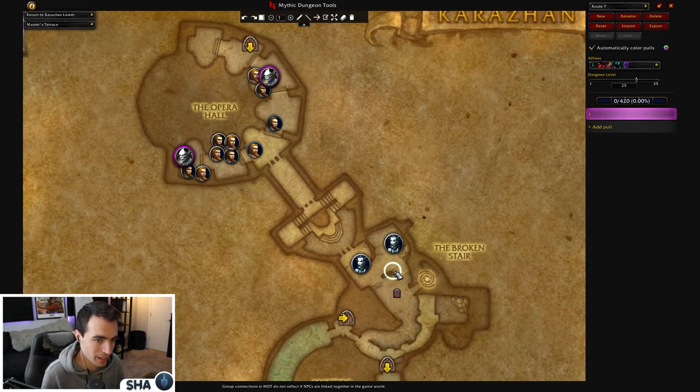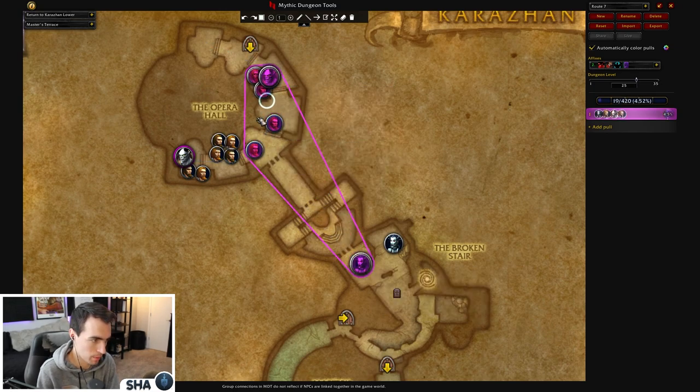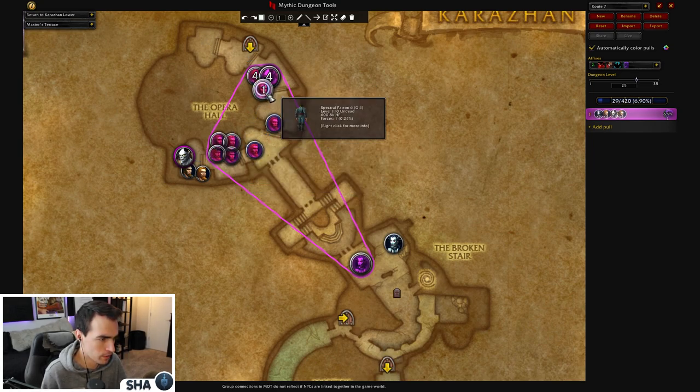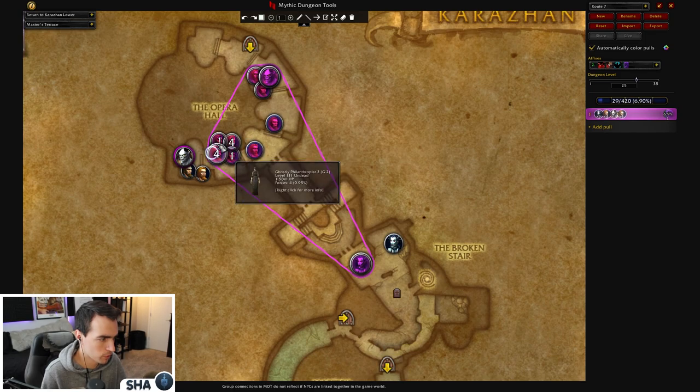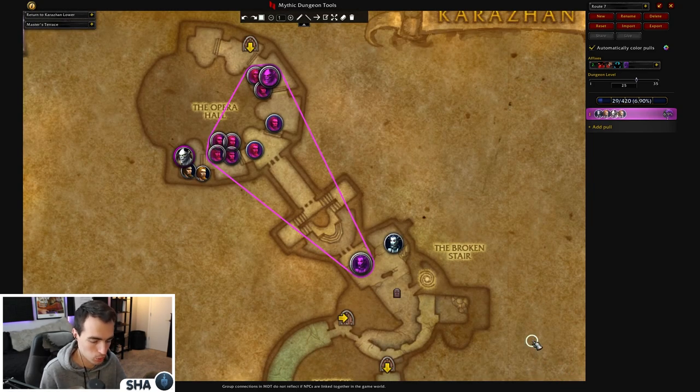To start off — you don't have to do this because the timer is actually pretty lenient — you'll pull this Forlorn Spirit and drag it all the way up the hill, ending up pulling some of these mobs. My group also tagged this side as well. This is a pretty large pull to start with. You have to be careful about the Philanthropists — there are about three of them — so you need basically an interrupt for each Pennies from Heaven cast. Very scary if it fully channels because it just swirls on the ground, come out fast and pretty much one-shot.